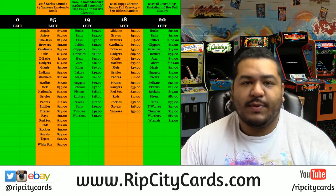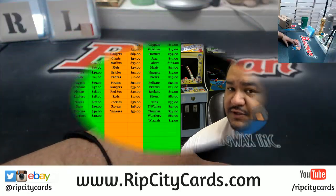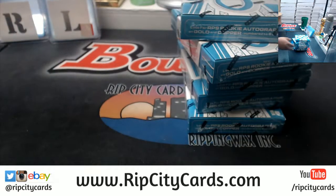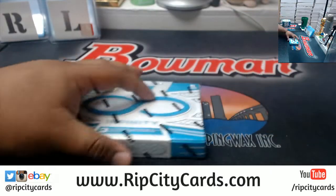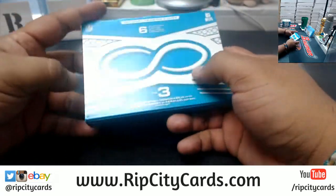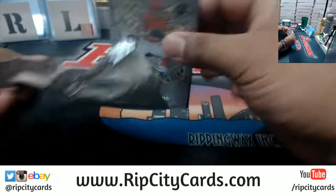What's up everybody, last eBay break of the night. We have 2016 Infinity Football, five bucks, break number 59. All right, let's do this. Just get five from the top. Here we go, good luck y'all. There's three autos or relics per box of this stuff, let's see what we got.